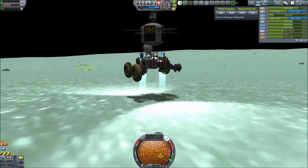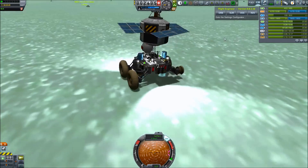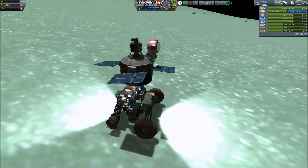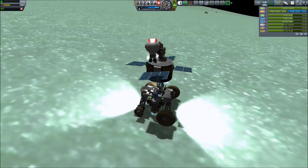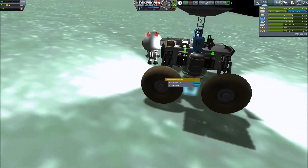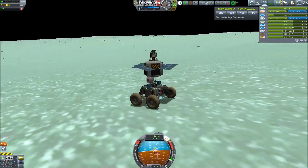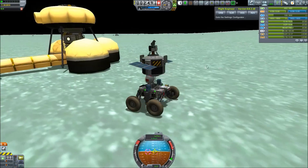We have a broken tire, but that's no problem at all because we do have a pilot on board who can get out, get down there without breaking a panel, and fix it. There we go — we have a fixed tire. He gets back in and once again we have low gravity driving — well, more like drifting over the surface — back to the base.